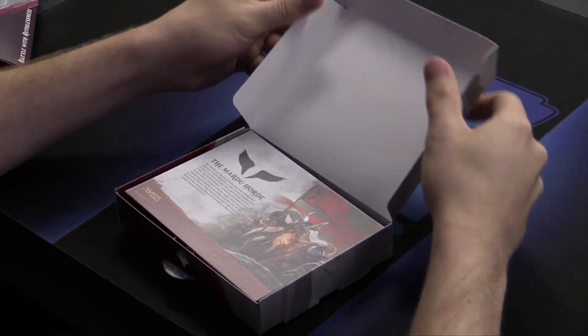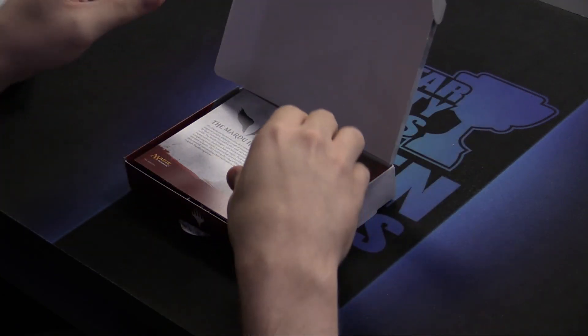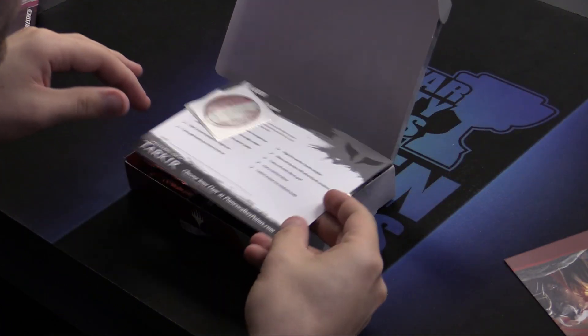So you open up the Mardu Horde. The Mardu are field warriors descended from elite Imperial Cavalry. So we're black, white, red. We like to attack. But as long as we have our Khan, we will attack even better.